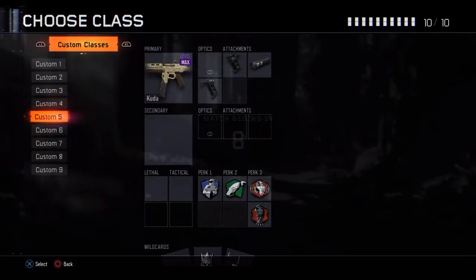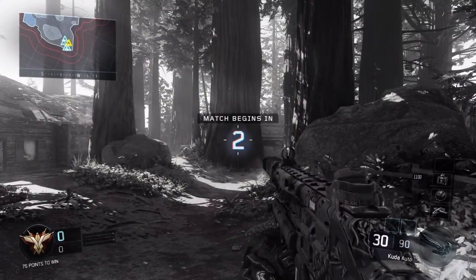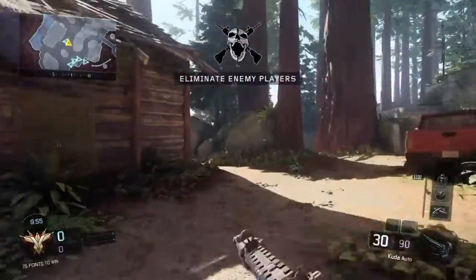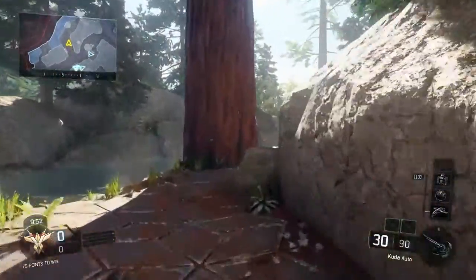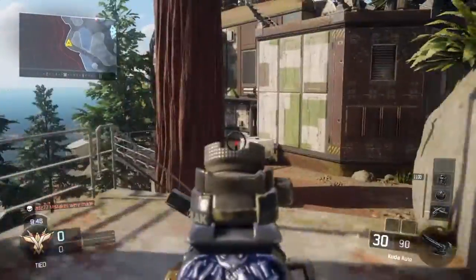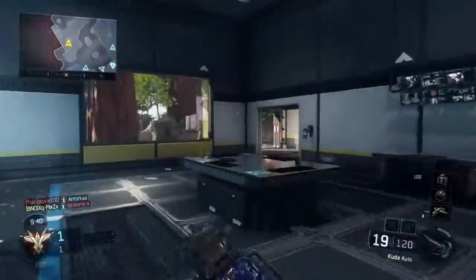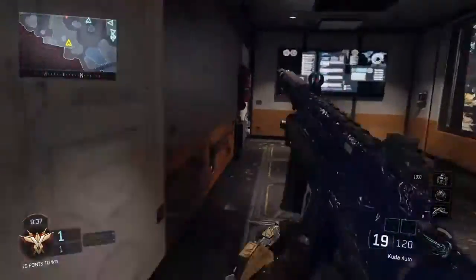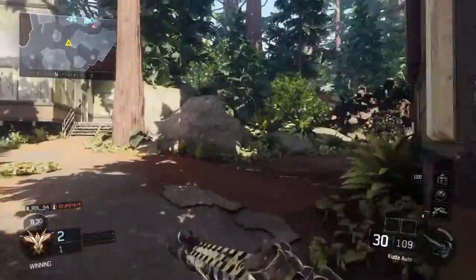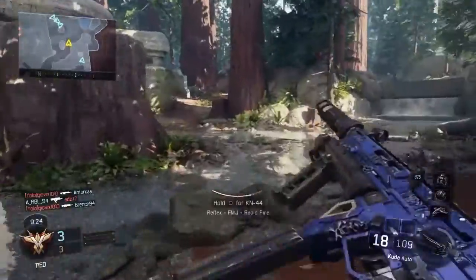I'm playing some team deathmatch on Redwood. It's an ok map — it's not the best and it's not the worst, it's just ok. It has its moments when I do really good, but usually I just do average on it. In Black Ops 3 the maps are ok; there's not really any maps that really stand out where I'm just like, oh yes this map is absolutely amazing. I don't really get that anymore. Black Ops 1 and Black Ops 2, I thought they had excellent maps — like unbelievable. There's a lot of maps that really stood out for me; I just enjoyed those maps more compared to Black Ops 3.